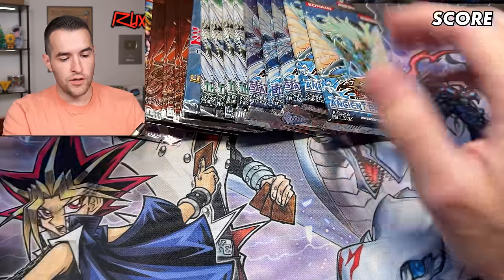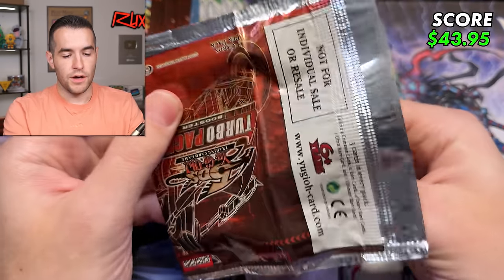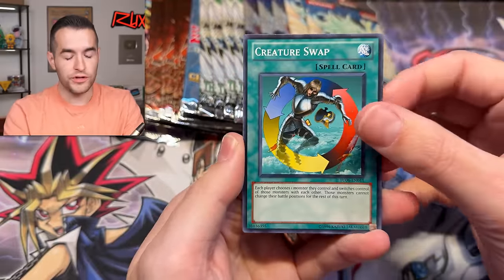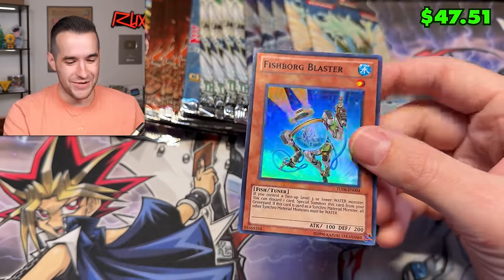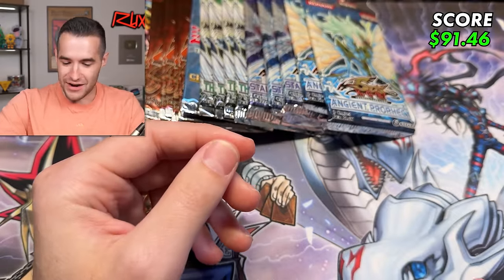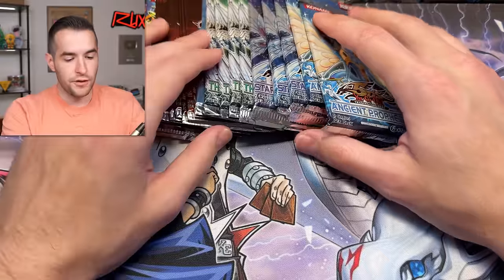Another Turbo Pack — we have like eight of these or something. No spoilers in this pack. Green Kappa, Creature Swap — pretty nice. Go-kart! And a Fishborg Blaster — another super rare! I feel like we're getting lucky here — two supers out of Turbo Pack, that's not bad at all.